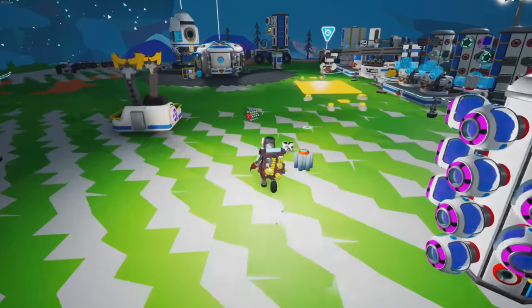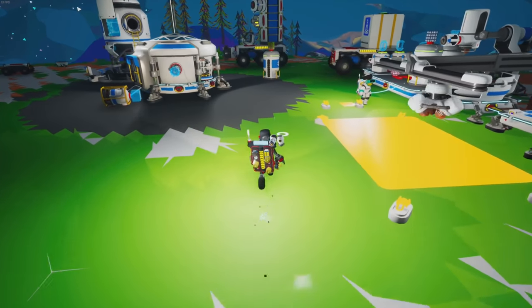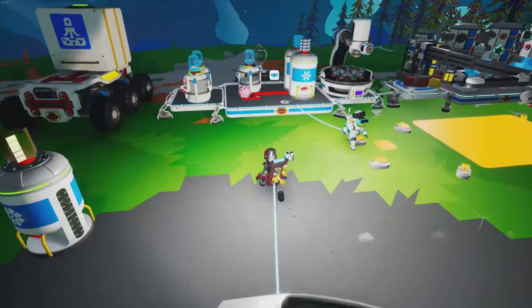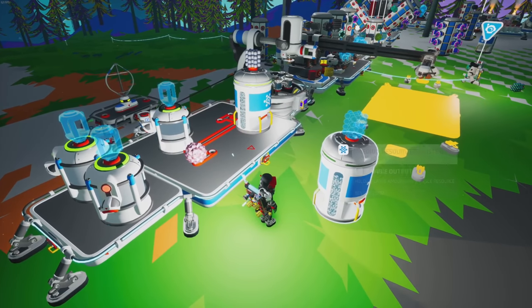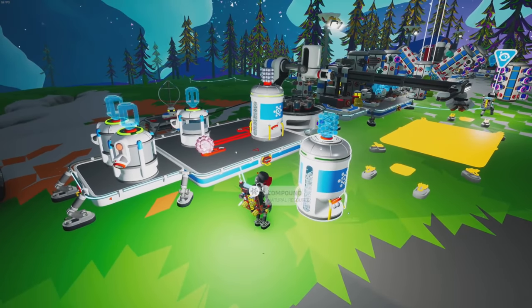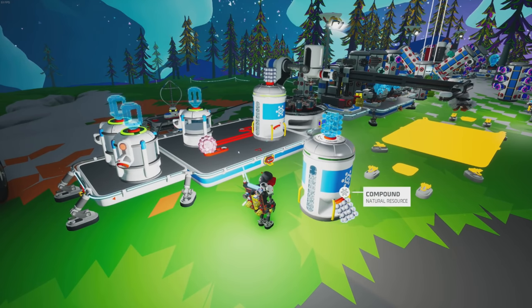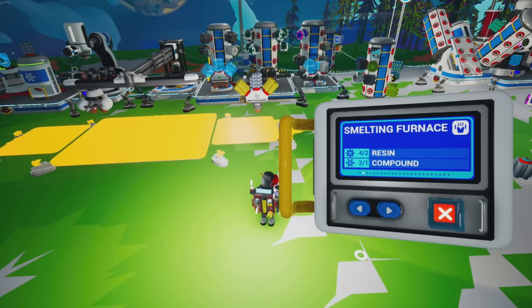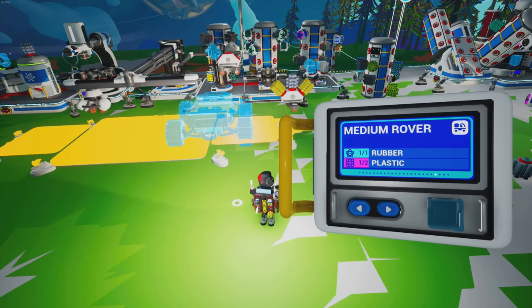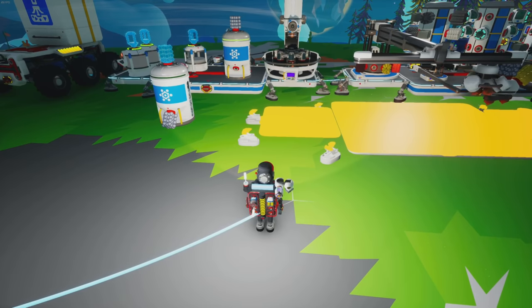We need smelting furnaces — two resin, one compound, one two, one two. We have plenty of compound. Are we still making stuff on the soil centrifuge? Yeah, we're going. We're about to start making organic and quartz because that's what we need for the medium storage canisters. All right, there's one smelting furnace — let's get another one.